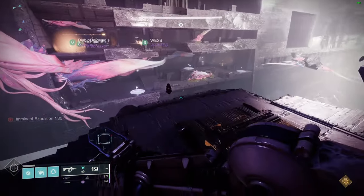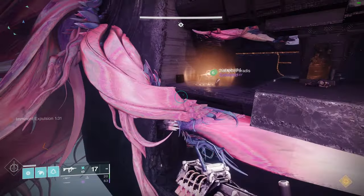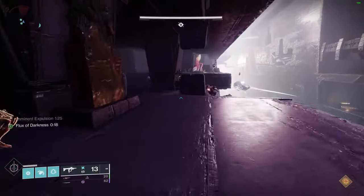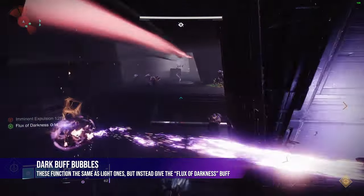We are now at the Scission encounter — or the really buggy one as it stands right now. You'll need to assign a second runner who will essentially be doing the exact same thing as the original runner did in the first encounter. Nothing changes, except now there's also a new darkness aura with dark orbs that have to be connected in addition to the light orbs.